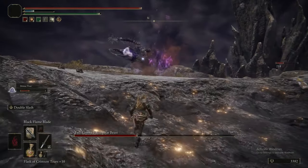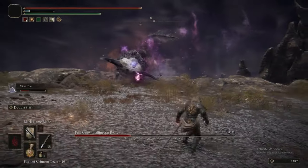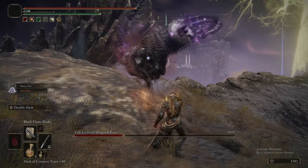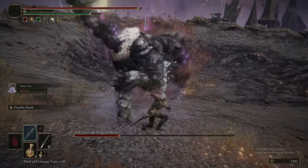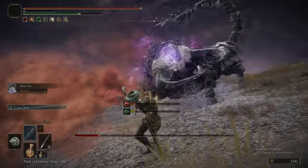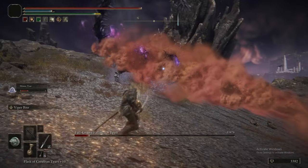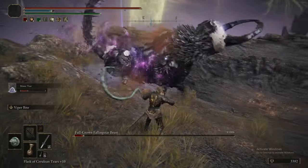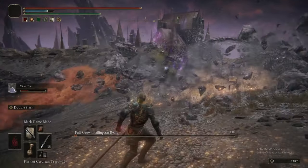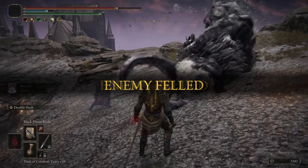This strategy took about three hours of workshopping different strategies against this thing, and this was by far the absolute best strategy. We have the Katana with Double Slash and Black Flame Blade. Black Flame Blade lasts a very short time but casts in a very short time to make up for it. We run towards the Fallen Star Beast, cast Black Flame Blade, then use Double Slash to get in a bunch of damage. Black Flame Blade does guaranteed chip damage — it doesn't matter what the defense is, it's going to do that much damage. The main thing ultimately is getting the Mimic Tear to constantly spam Rot Breath — a super strong strategy we can utilize throughout the game for many bosses.